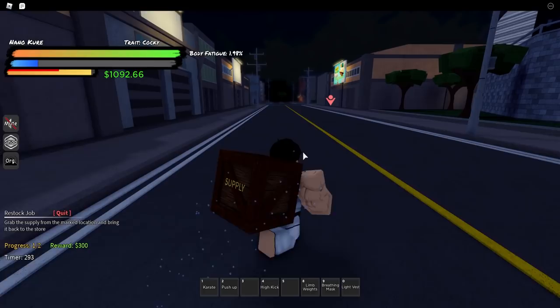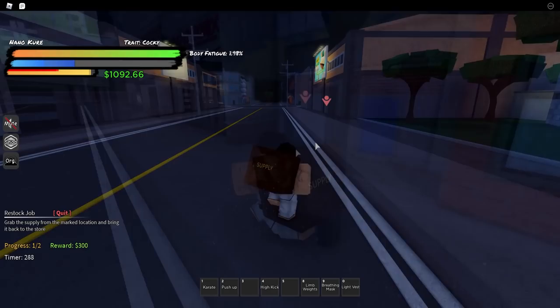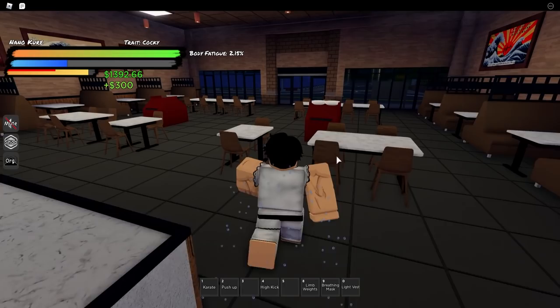There is a job board right here outside of this sushi restaurant. You want to cycle through the jobs until you get the 300 reward one. The 300 reward job is so much better than the 400 one because it's quick and easy — by the time you make $1,200 with the 400 one, you could easily make like $2,000 with the 300 one. All you have to do is grab the supply, bring it back to the sushi restaurant, and get the money. Keep repeating that until you have the amount of money you want.